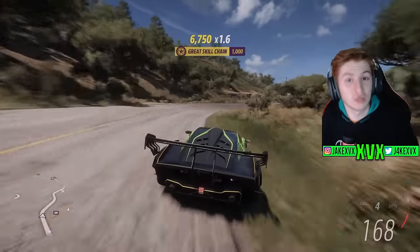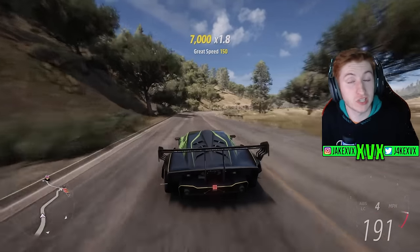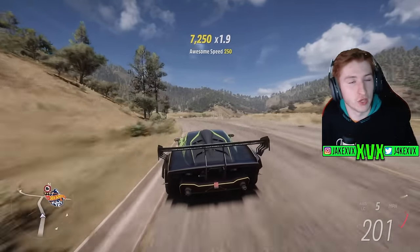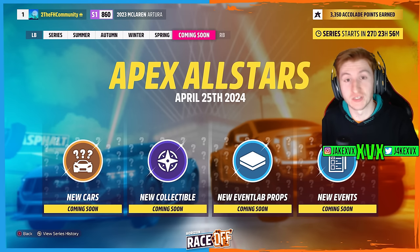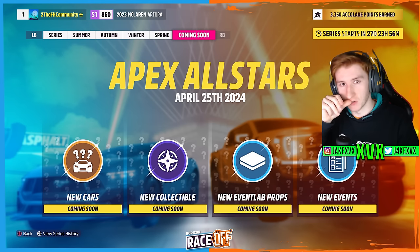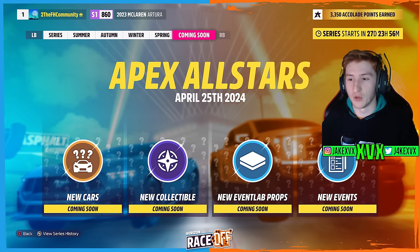We know the next update for Horizon 5 is coming out next week and it's going to be Apex All-Stars. We've already done a video looking at the clues and trying to figure out what could be coming within that update. Now since that video we've had more clues come out — quite a lot, actually. We possibly have up to three confirmed cars for this update so far, which is a lot. Usually we only get one or two. We're going to look into all of the new evidence and put our final predictions in before we find out on Monday what's going to be within the update.